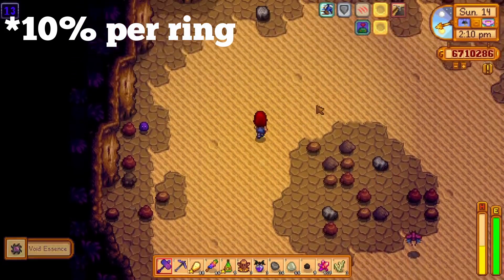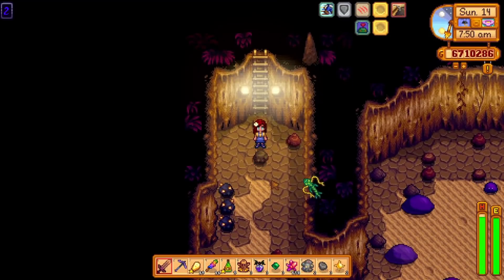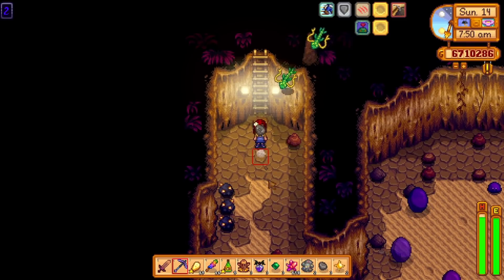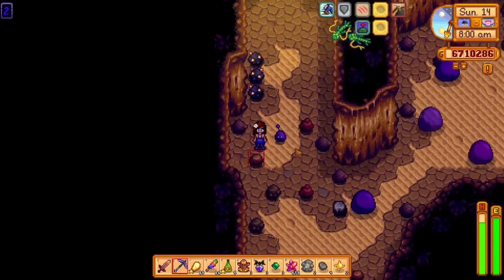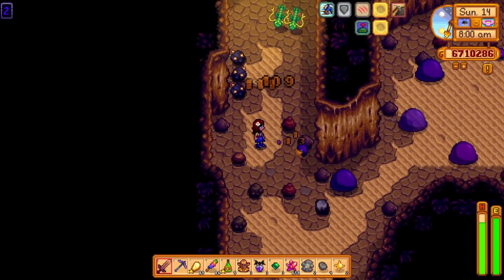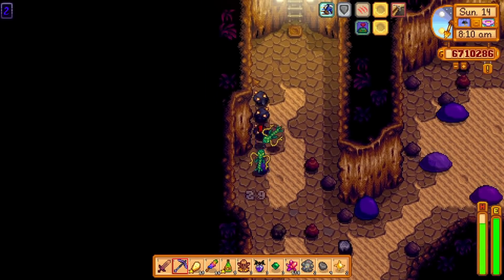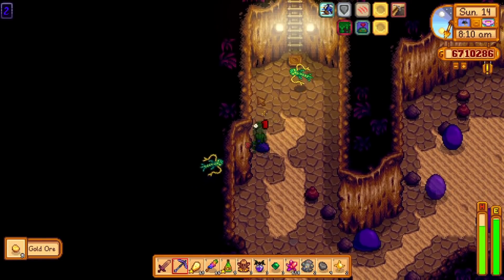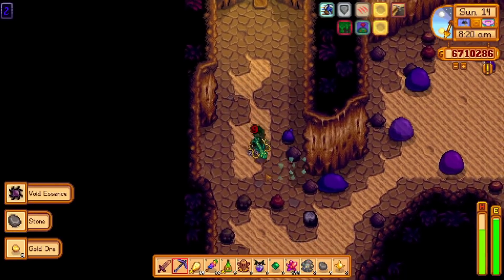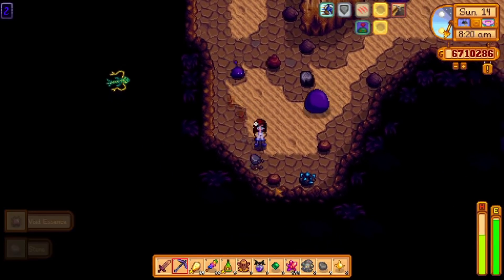Doing all of this results in this incredibly fun build that allows you to knock back enemies so far that it's actually funny. I have a minor change that makes it even better, and that is the ultimate unkillable defense build. In my testing, I was just standing around allowing serpents and slimes to hit me. It actually took so long for them to bring my health down, and eventually when my health was about to hit zero, one of my rings activated and I instantly boosted back to half health.